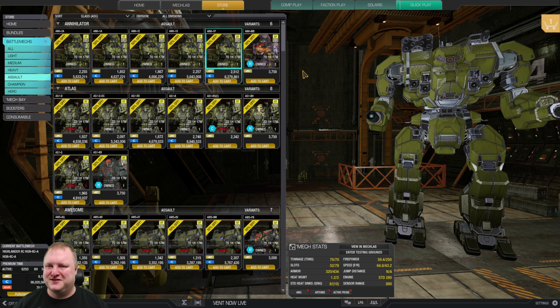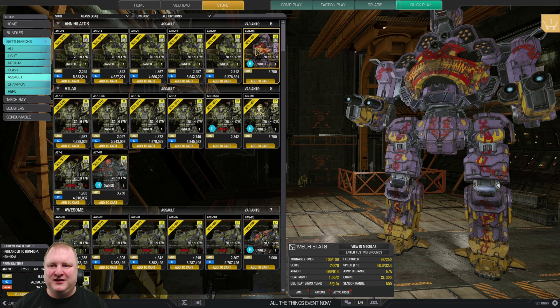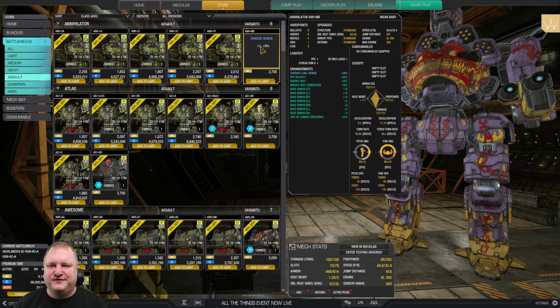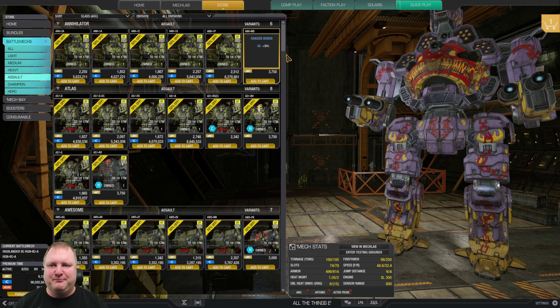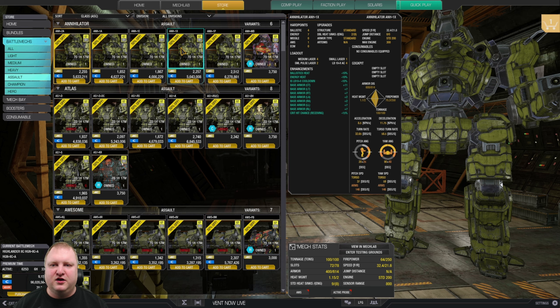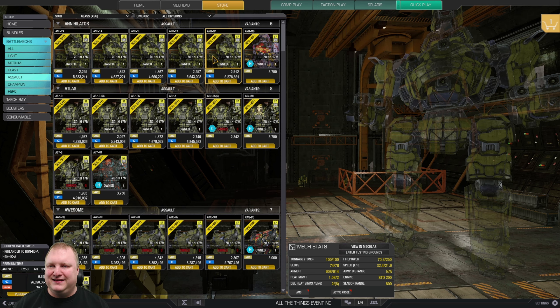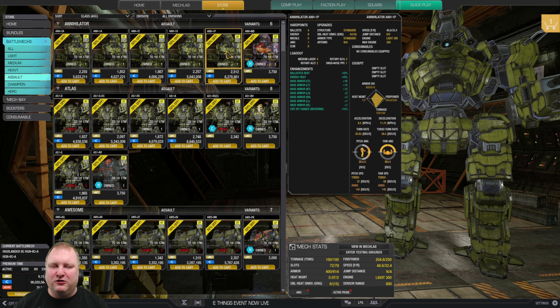Now let's talk about assault mechs. Annihilator: Mean Baby — a lot of fun to play, nice brawler, nice with LRMs — Dr. LRM-stein and Dr. Brawl-stein in one mech. The Annihilator 2 Alpha is a definite buy, the Annihilator 1X is a definite buy, and the 1P is also an option for faction warfare with its nice loadout of large lasers.